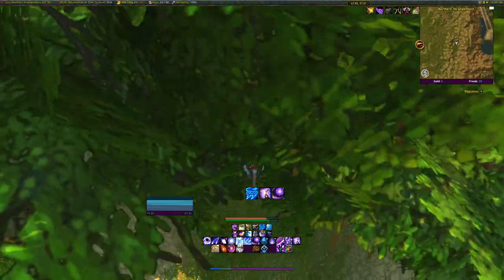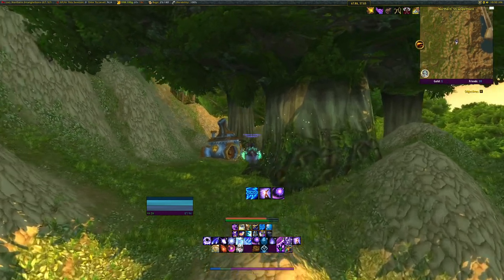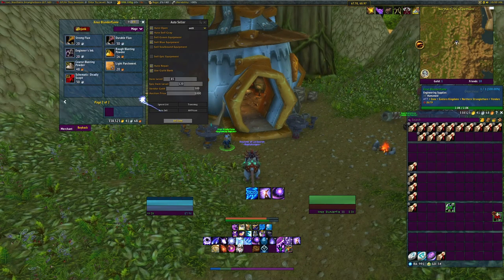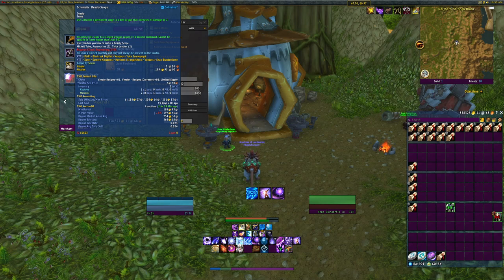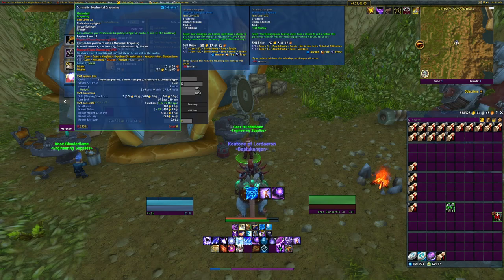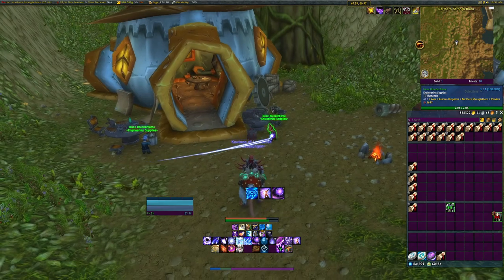Go down a little bit and you'll see a little gnome building with two gnomes. The first one sells Schematic: Deadly Scope — I've sold six, one for 188, most expensive for 251. The other gnome is called Gnash Blunderflame and he sells Schematic: Mechanical Dragonling. I've sold that seven times, cheapest for 378, most expensive for 1,702. This secret hideout is absolutely recommended.